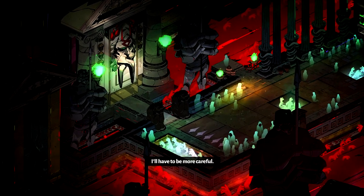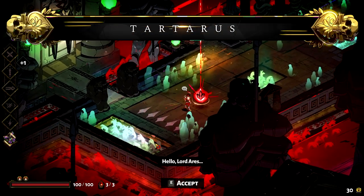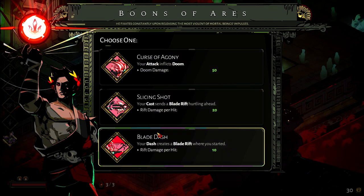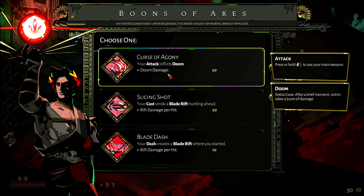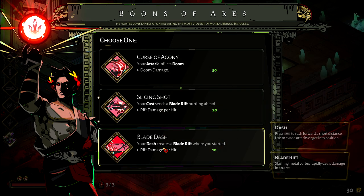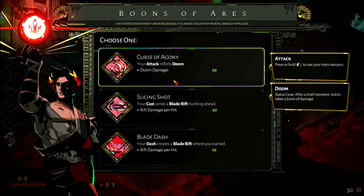Usually how roguelikes work is that they start off really easy. In the beginning, you only fight one or two monsters, or get a very small challenge to complete, and after that you get an upgrade. You usually get to choose between different options — for example, three different options that give you a small or big power increase. Sometimes you get bigger upgrades, sometimes smaller.